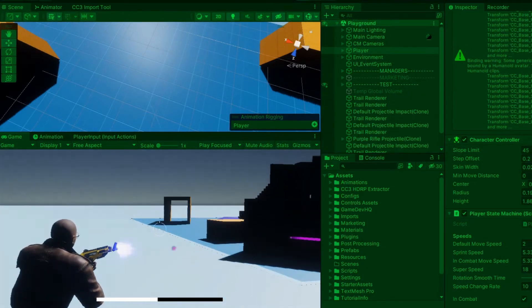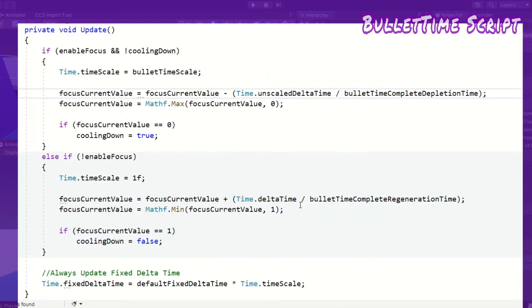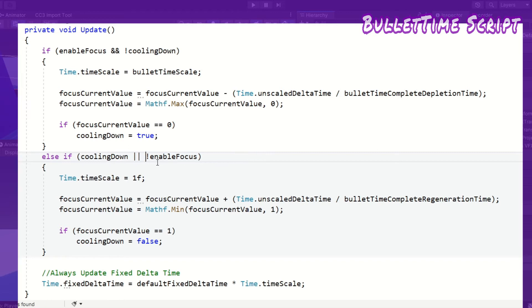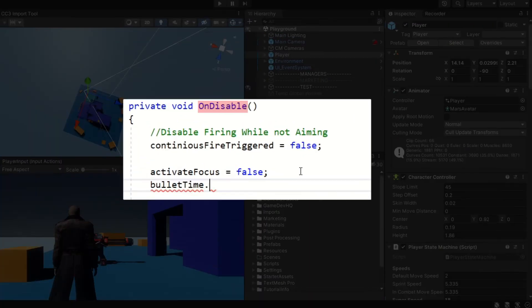Notice how the superspeed meter depletes slower during bullet time — that's because it's also being affected by the time scale. I don't want things like UI timers being affected, which is why I update time.deltaTime to be time.unscaledDeltaTime, which as the name implies is delta time unaffected by time scale. I make these changes in both the bullet time and superspeed controller scripts. I also need to add cooling down to the else-if condition as I want the time scale to return to normal if bullet time is on cooldown. I create a focus method which sets enable focus to the boolean passed as an argument, then back in aim controller I call this method in update passing activate focus as the argument.